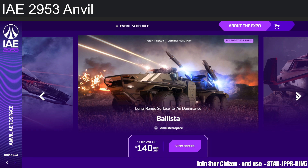Next up we have the Ballista at $140 — it's a ground vehicle, over a hundred dollars. Easy skip.